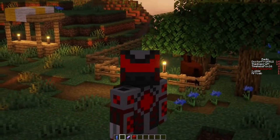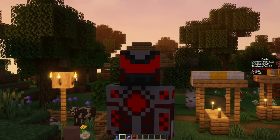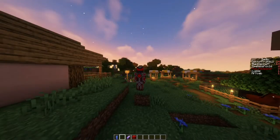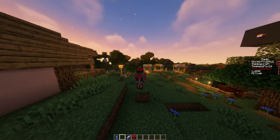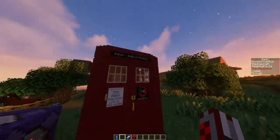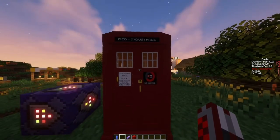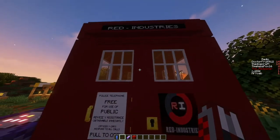Hello everybody and welcome back to another Tituscraft video, episode 2! Today you will see something very cool. With this episode I will release a resource pack under this video that you can install, because a good friend named Thomas Fox created an exterior for me. I edited it with him — he textured it and I said how I would like it. This texture is looking like we have our own exterior: Red Industries. It's a very good company and now it will spread out over the world — we will go into the time travel business!